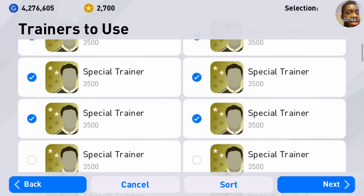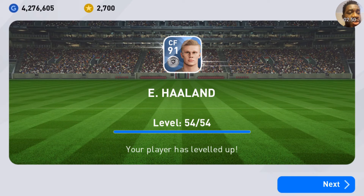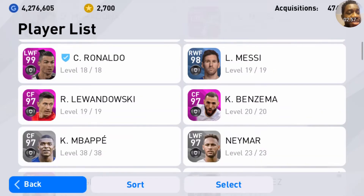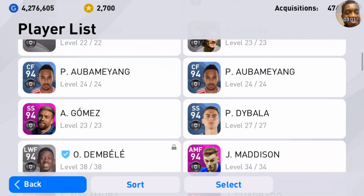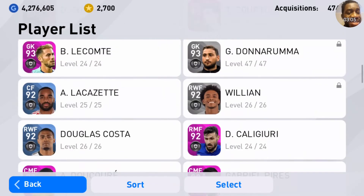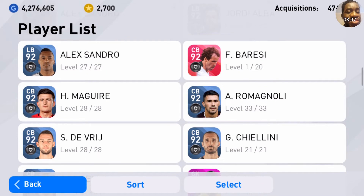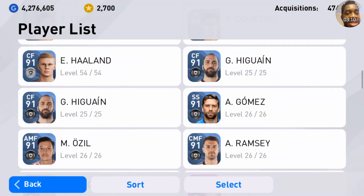This should be enough — let's completely train him to the maximum level. He's 91 for a silver ball — this is perfect, guys. I think you need Haaland in your team. Let's check out his stats. We already saw his max rating is 91.